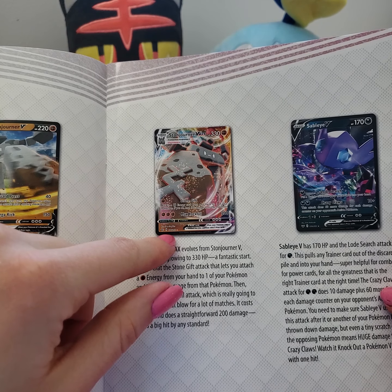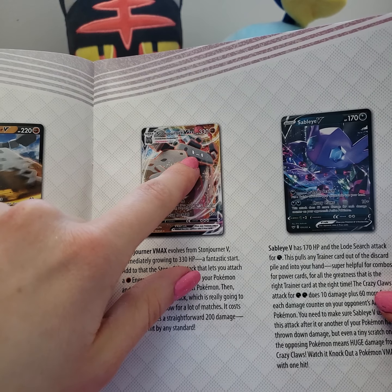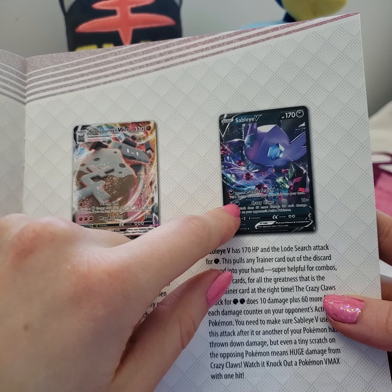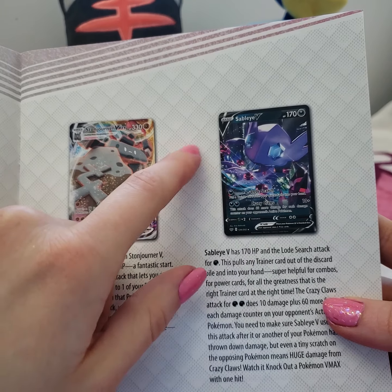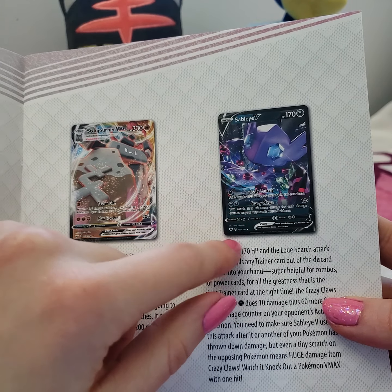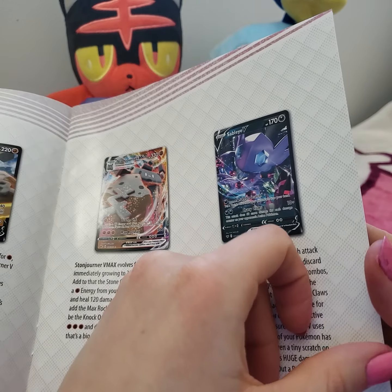So Turtonator VMAX - another beautiful Full Art card. He's looking really spicy in this one. We got Sableye V - that's a very pretty card. The gemstones and things. I would love that card. I think he's a cute little gremlin boy. Super cool.